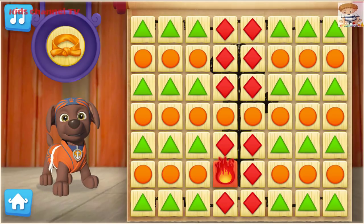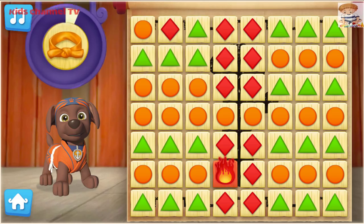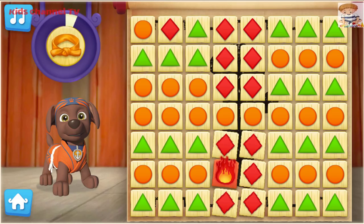First, let's help Zuma practice his Pup-Fu moves to earn his orange belt! Use your mouse to click on a group of three or more! Breaking boards fills this meter and helps Zuma earn his orange belt! If you see a group with a fire board, click on it!